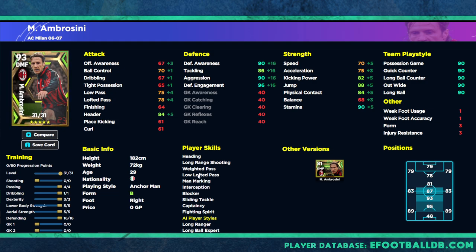If you're looking for a more complete version of him, this might be up your alley. Defensive awareness, tackling, aggression, and defensive engagement are all over 80 - defensive engagement is over 90, with awareness and aggression over 85, which is big. But we've turned this guy into a more complete player, pumping up dribbling and passing to get ball control and tight possession past the 70 and 75 mark respectively. Low pass and lofted pass are over 80, jump and physical contact over 80, 90 stamina as standard, and offensive awareness and acceleration are a little bit higher as well.